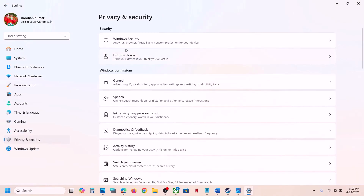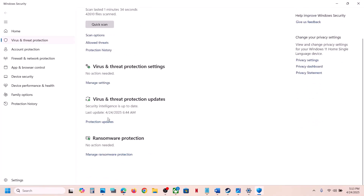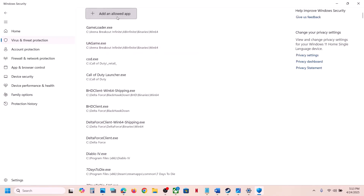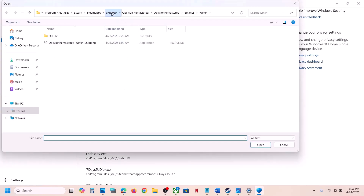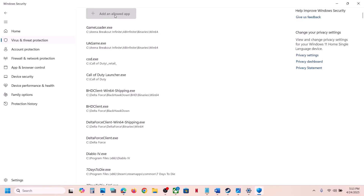If you are using Windows Security, open Windows Settings, go to Privacy and Security, then go to Windows Security. Click on Virus and Threat Protection, scroll down to the bottom and click on 'Manage ransomware protection,' click on 'Allowing an app through controlled folder access,' click Yes to allow, then click 'Add an allowed app,' click on 'Browse apps,' and go to the game installation folder. Select the game exe file and click Open.